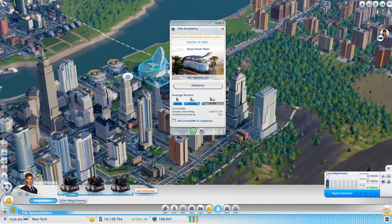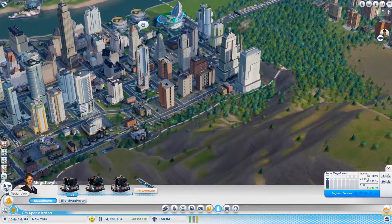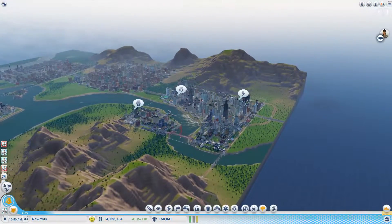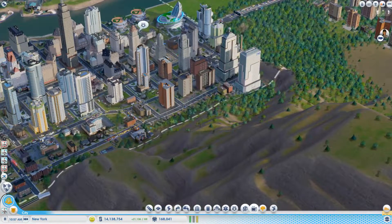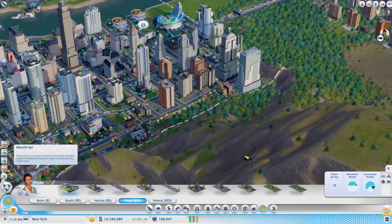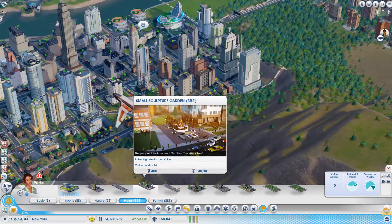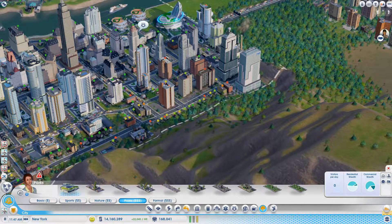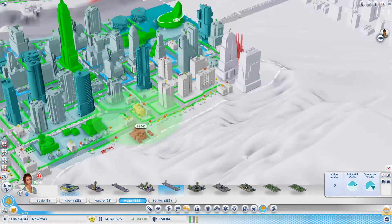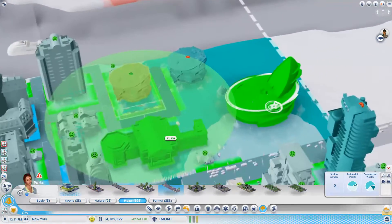Research is slow — needs high wealth workers. I think we're going to put some more parks down, we're going to have to do it. Parks — I don't know where I'm going to put them though. I want something that's not too big so I can fit it in like maybe between buildings without demolishing stuff.